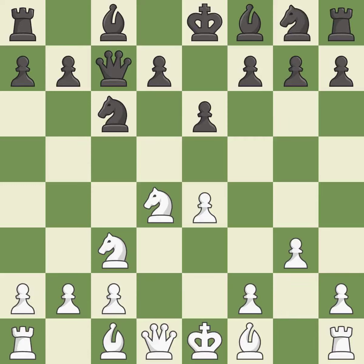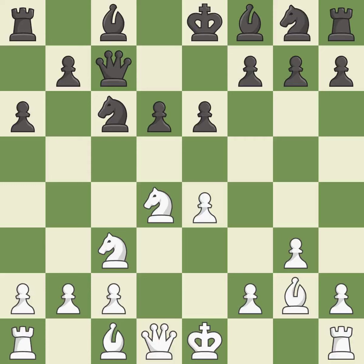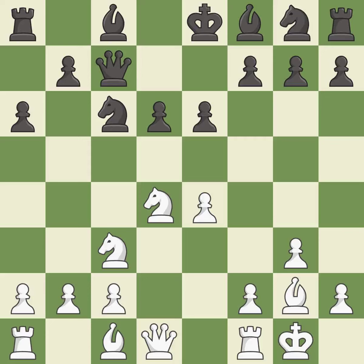g3 prepares to fianchetto the light-squared bishop to g2, where it will control the center from the long diagonal. a6 controls the b5-square and prepares the b5-pawn push. Bg2 puts the bishop on the long diagonal in a move called a fianchetto. d6 controls the e5 and c5-squares and allows the light-squared bishop to develop. Castling gets the king out of the center and activates the rook. Bd7 develops the bishop, defends the black knight, and opens the way for black to castle queenside. It is the last book move.